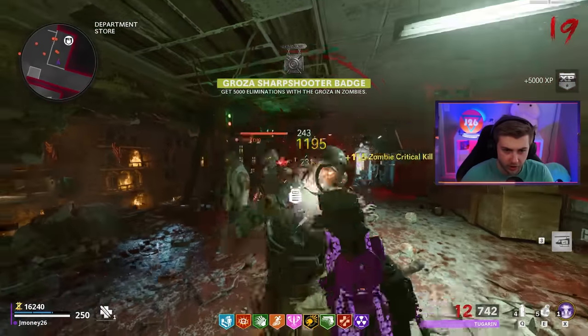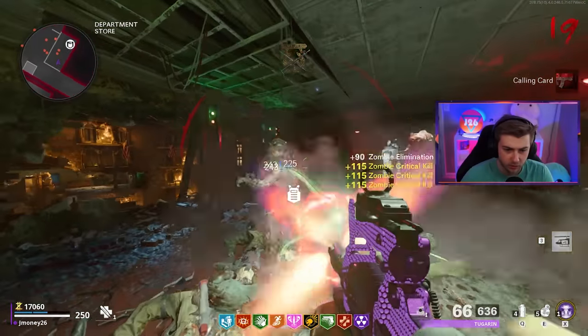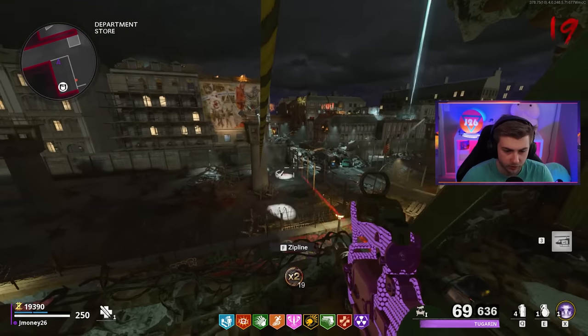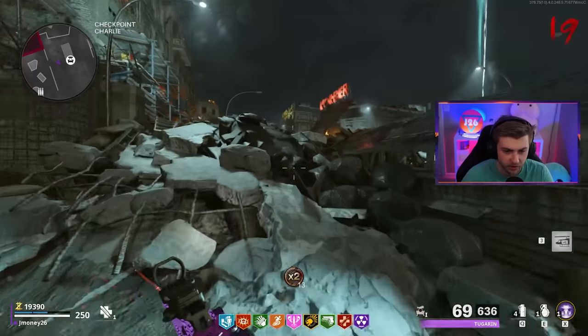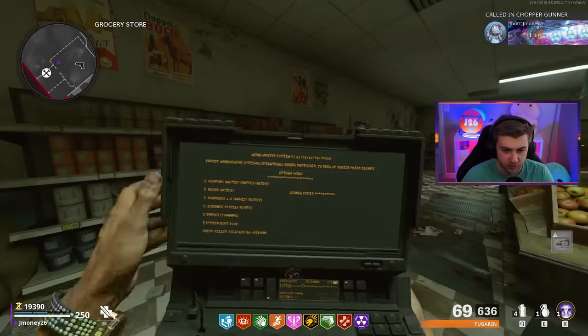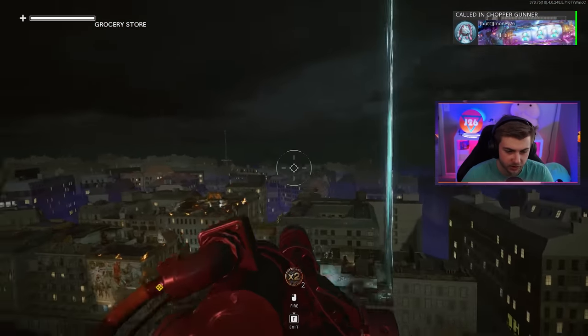Oh, there we go! There's our Sharpshooter badge — that means we got mastery on it. I guess we'll just go until our next exfil. It should be the next round. Actually, if we're gonna exfil, I want to grab a Death Machine because I'm pretty sure they added one of Rambo's voice lines just for using the Death Machine. Let me just waste my chopper gunner real quick. I'll use this to end the round.